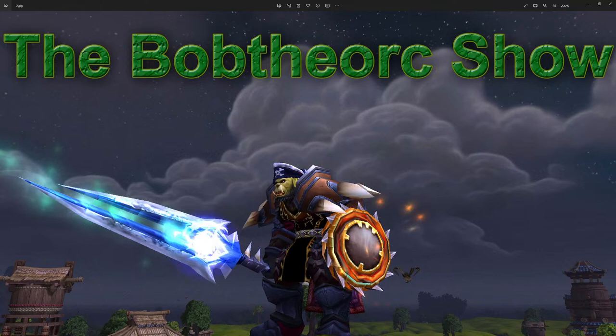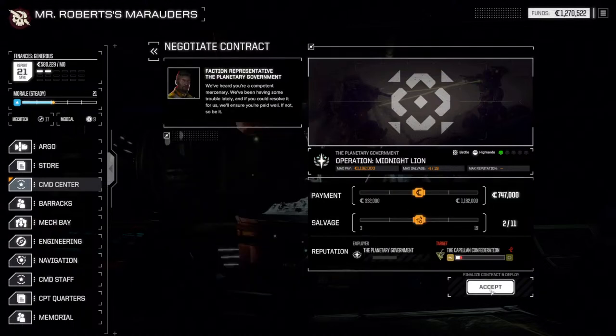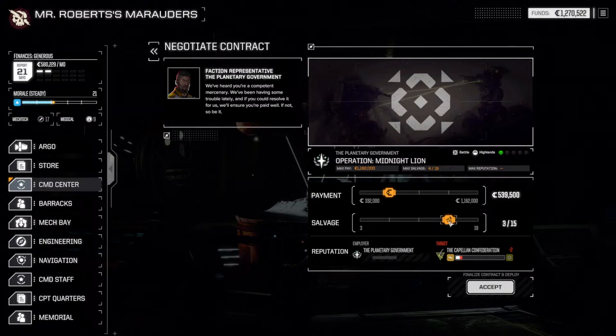Welcome to Bob the Orc plays BattleTech RogueTech, this is episode 22, attempting to steal Capellan mechs again. Last time we stole from them we made off with an Urban Mech, which was cute but not quite what I was looking for. We're told that there's a damaged lance, and hopefully that's true. We're going to attempt to take them and get reasonable salvage out of this.